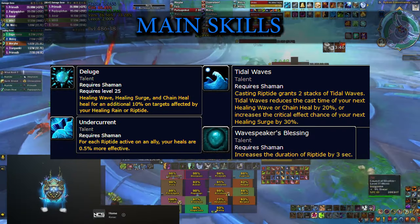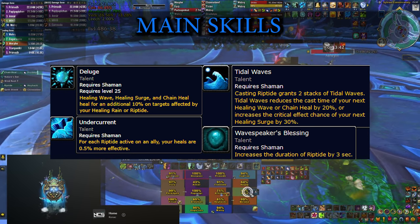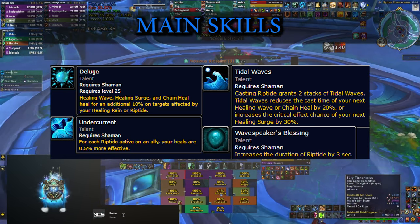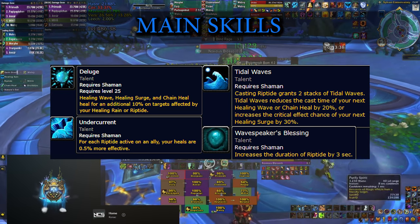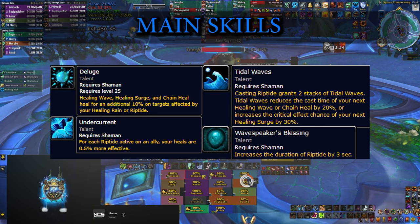Once you cast a Riptide, you get 2 stacks of Tidal Waves which buffs your next 2 spells that you're going to be casting. You'll be healing for more if your target already has the HoT from Riptide ticking on them, and for every Riptide that you have spread in the raid,